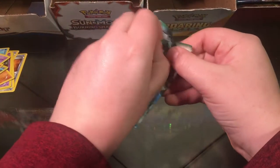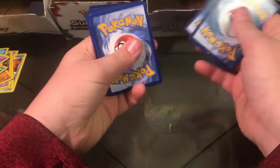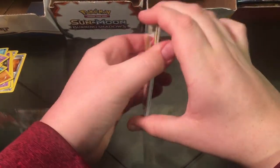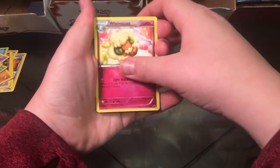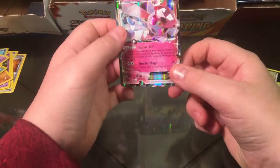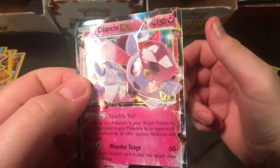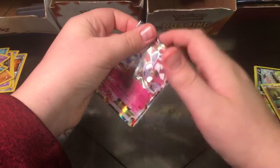Let's open up this Fates Collide. A cool pull — ooh, second pack magic! Ooh, I see something. Invitation Spray, Coughing, Burmy, Wormadam, Fluvatar, and... ooh. That is a pretty card. Diancie EX — that is so nice! Wow, I don't have this card. Add it to my collection.